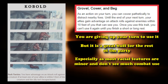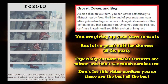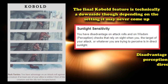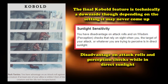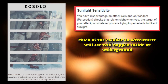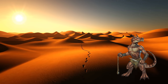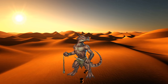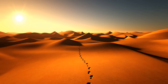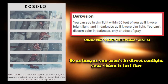Most of the time racials are kind of minor and not that useful in combat, although you might get the opposite impression after watching this video. The Kobold does have a downside: it technically has Sunlight Sensitivity, giving it disadvantage on attack rolls and Perception checks in direct sunlight. This can be pretty bad if you're always outdoors, but most dungeons take place underground or inside buildings. Even in a desert setting campaign, you're inside most of the time. The Kobold also has Darkvision, an excellent trait, letting you see up to 60 feet in the dark.